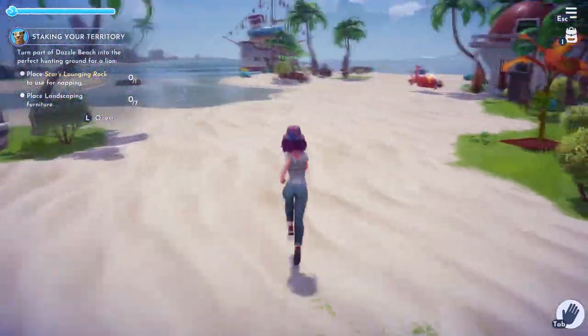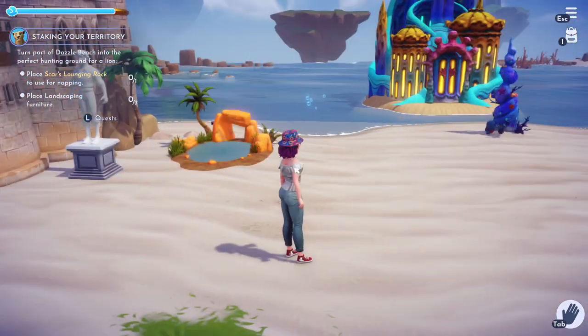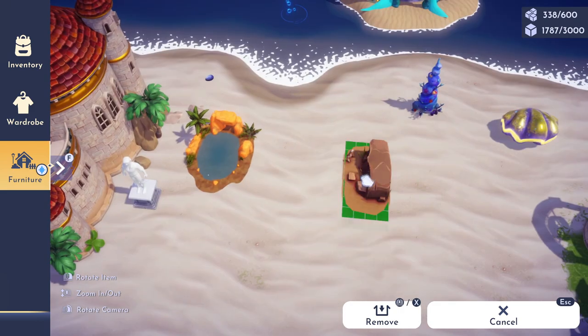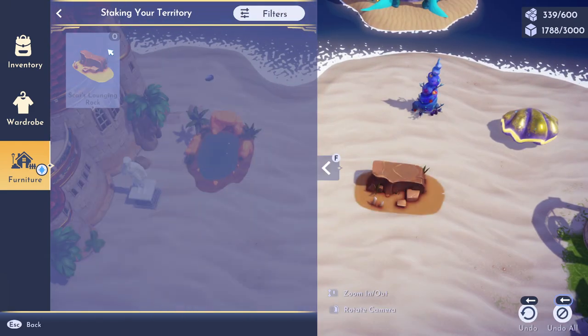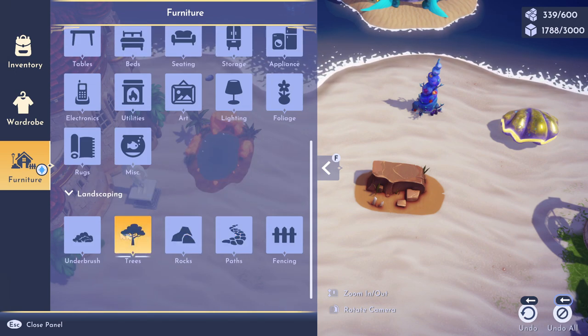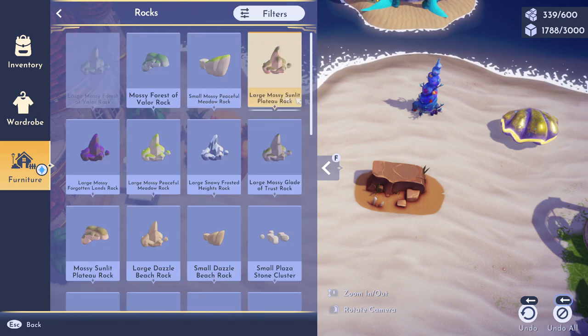Head down to the beach, go to the furniture section, and it'll already have this stuff here for you. If you do not already have Scar's lounging rock, you might need to purchase this from Scrooge's store. I'm not 100% sure because it was just in my inventory. But if it's not popping up for you and it's not in your collection, I would guess that you'd have to wait until it comes into your store.